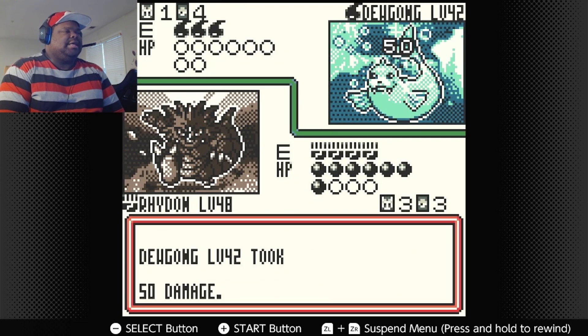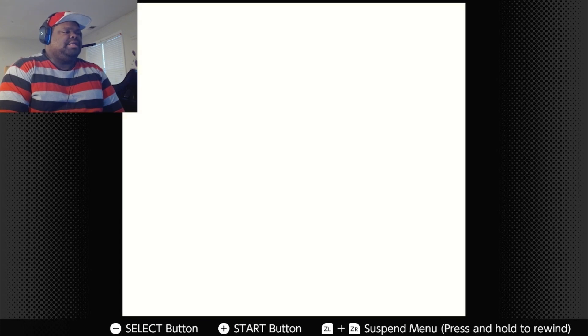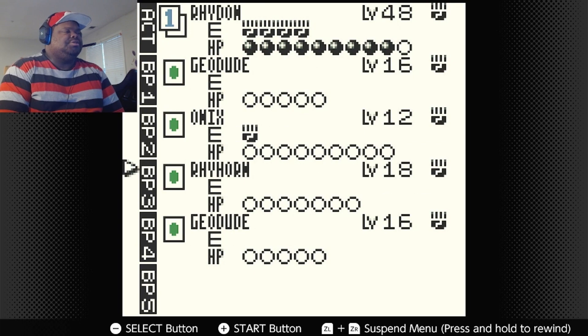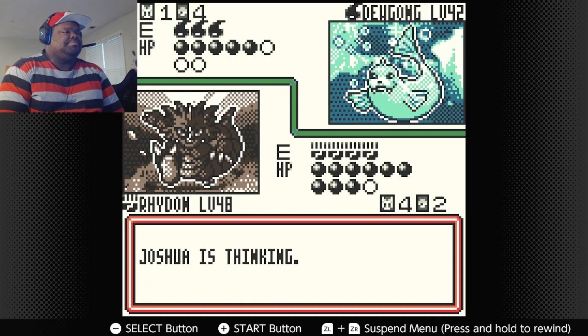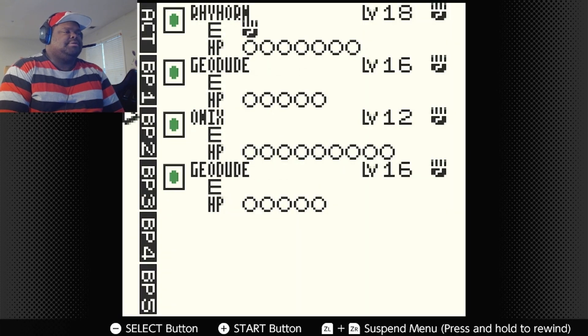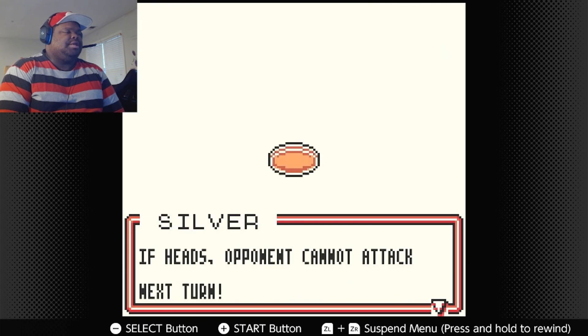I'm going to use Ram now. The only reason I'm using Ram is because I need to clear this dude as fast as possible. I know it deals damage to myself, but then it retreats to the bench. So if he really wants to retreat back to Dewgong, he's going to have to waste the energy. Put Geodude on the bench, put this Rhydon active, and use Horn Attack — deal 30 to knock it out. Sometimes my Rhydon gets knocked out; I'll put Rhyhorn active.